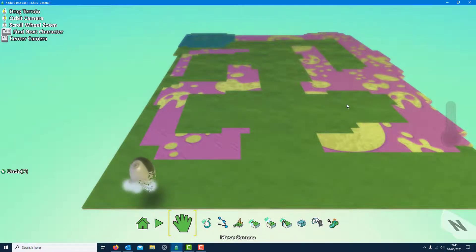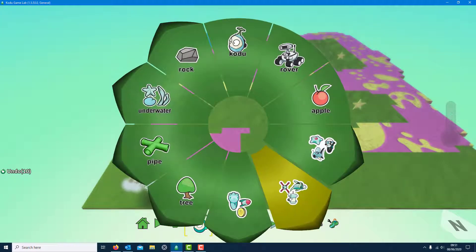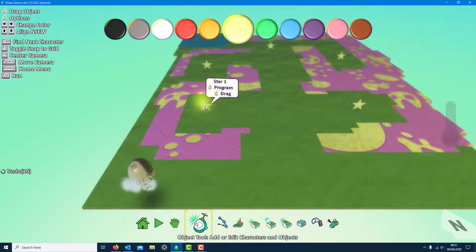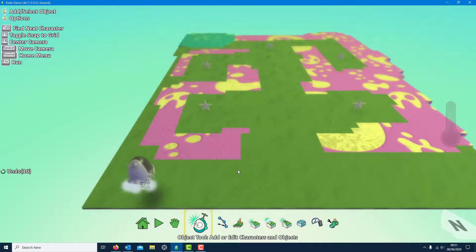Let's program it - there are a few things to think about: when he hits the lava it needs to end the game; when he collects stars they need to add up the score; when he gets to the endpoint it needs to say he's won. I'm going to put the stars in now - there are five of them. Click on the characters, go to objects, find the star. A shortcut: right-click to copy, then right-click elsewhere to paste - that's how I got five of them.